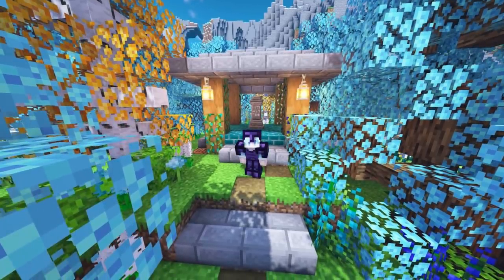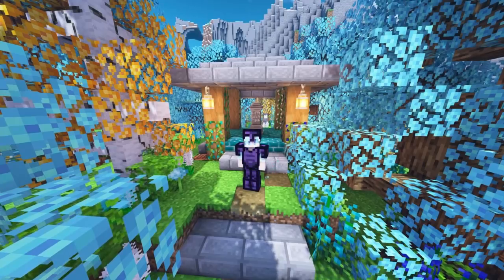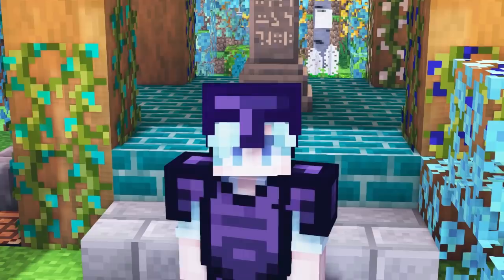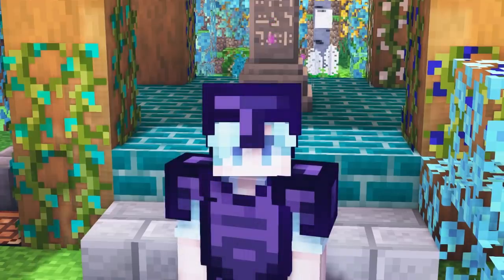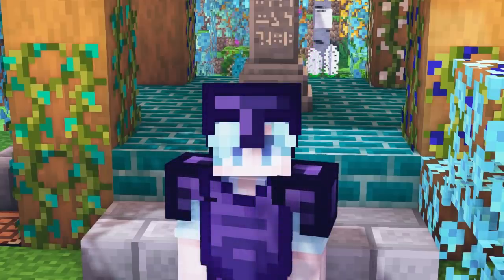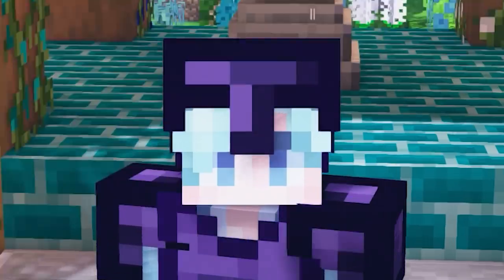Hi guys and welcome back to the next episode of X-Life. Today we have more building projects, more things we need to do. I want to add a rainbow bridge to my area — it's very blue and I want another splash of colour. It's going to be pastel because that's what the woods look like. So the goal for today is the rainbow bridge. Also make sure to hit that like button if you're excited for this episode!